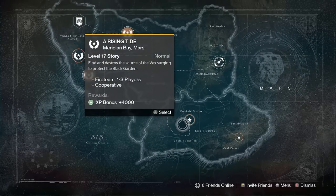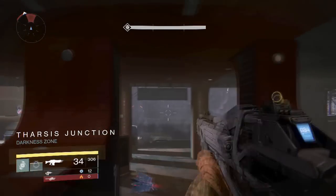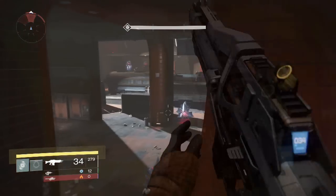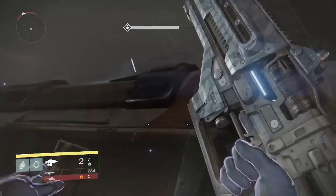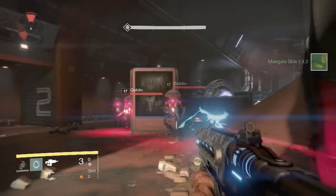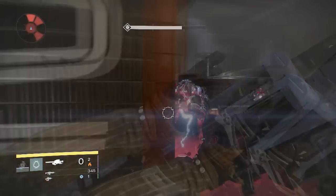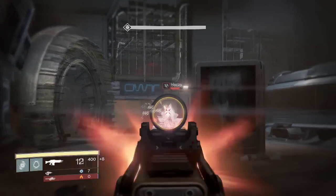For the fourth chest, I suggest starting the mission A Rising Tide, because it will take you directly to the chest. Mars can get confusing and it's hard to explain where things are on this map. Once you've selected the mission, you'll end up at a place called the Tharsis Junction — a distinct feature there are the trains, so once you find the trains you know you're in the right spot.